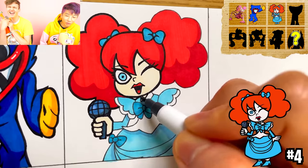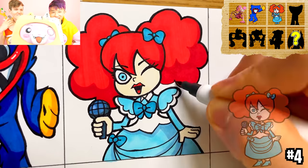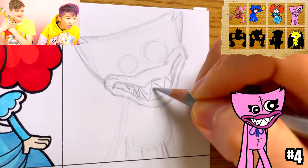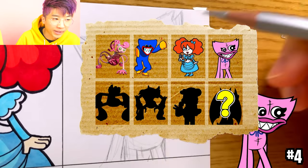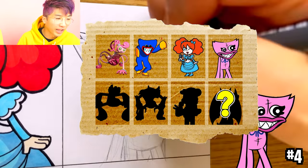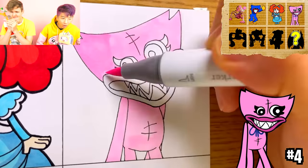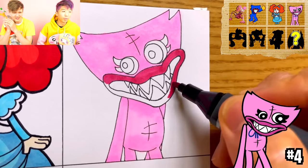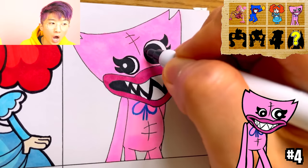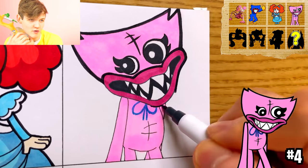I wonder who we're gonna get to see next. Oh, it's Cassie Bassy — nice, this is so well drawn. We've already seen Mommy, Huggy, Poppy, and Kissy. There's gotta be the player in here — who are the last three? Maybe the Break Bot or other smaller characters from Poppy Playtime, or bigger characters in Chapter 2 like the dinosaur Brawn, or Candy Cat.